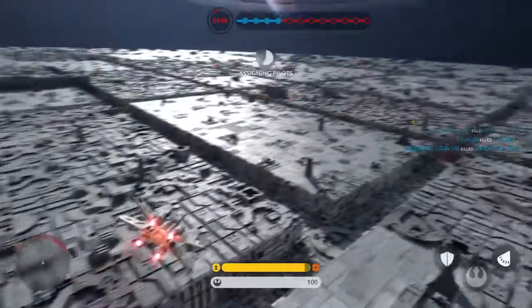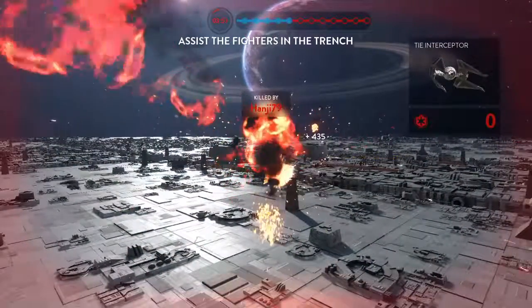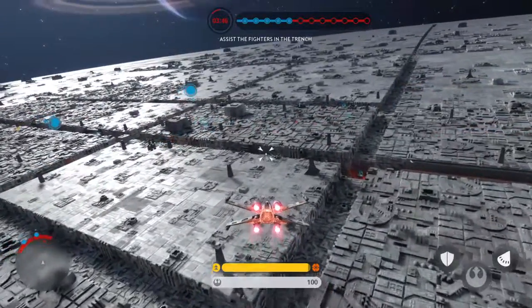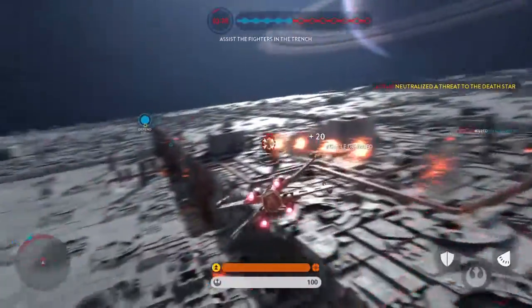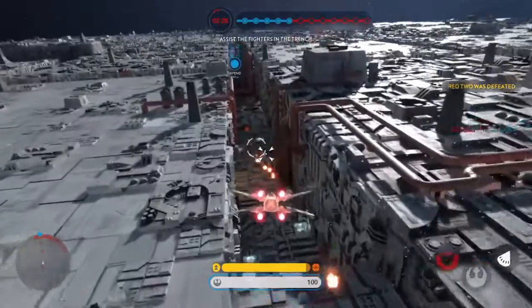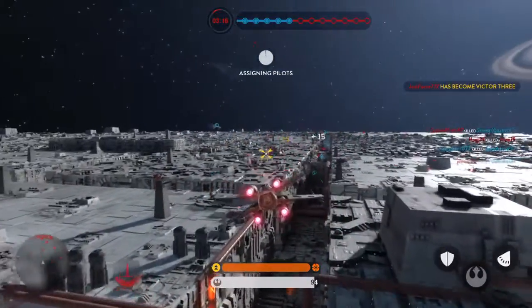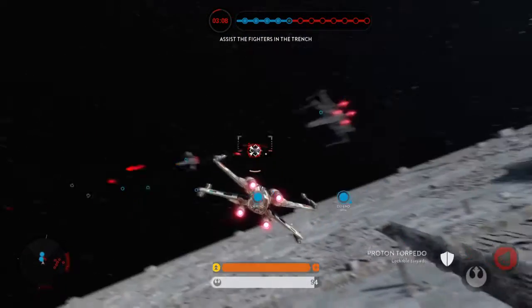We've lost our team in the trench, prepare for another run. That Imperial never saw it coming. Luke Skywalker is here in Red 5, he's joining the fight. That's a sight for sore eyes. Red 3 has arrived. Focus on the TIE fighters and cover the group making their attack run. You got one.